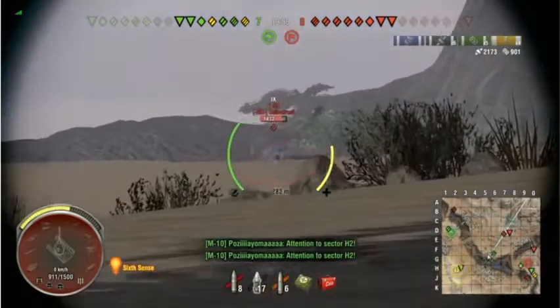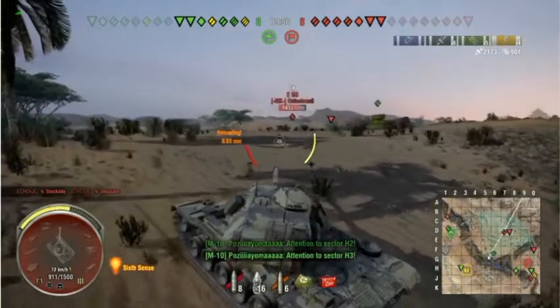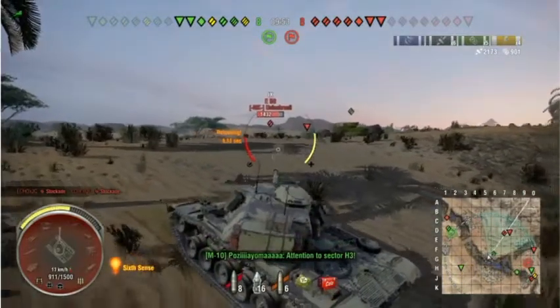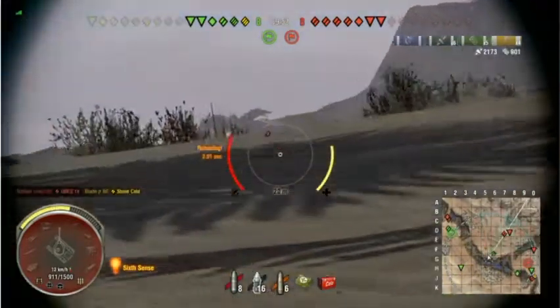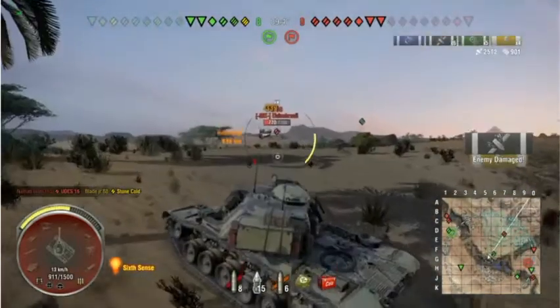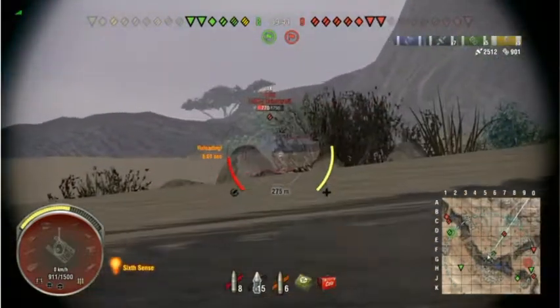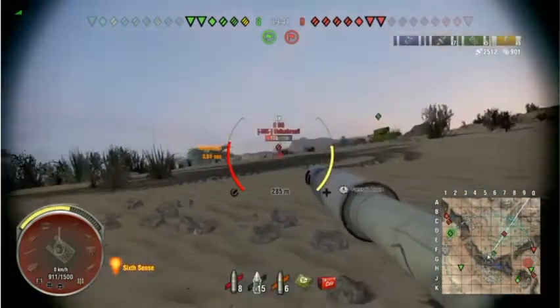E50 — thinking about locking him down, unable to. But we're not going to let that concern us; we're just going to hold our position and try our best. Premium shell straight to the track — locked him down, plus we did damage. And a critical.